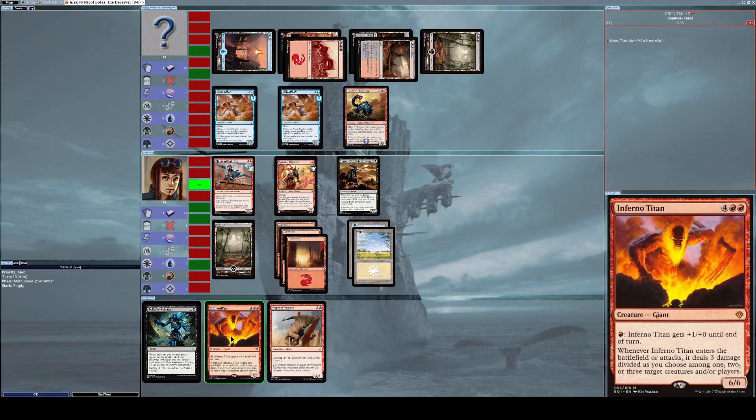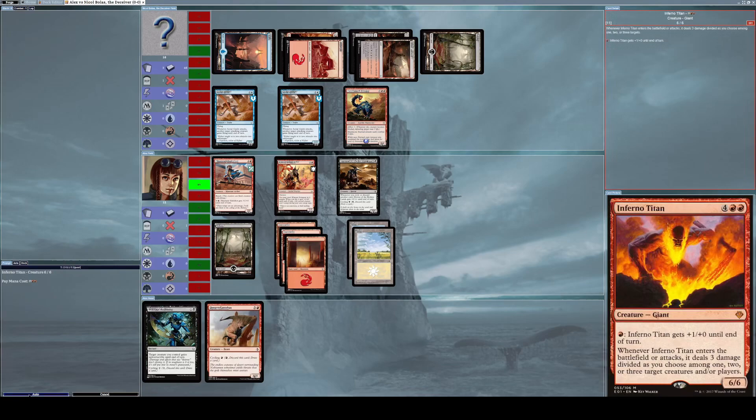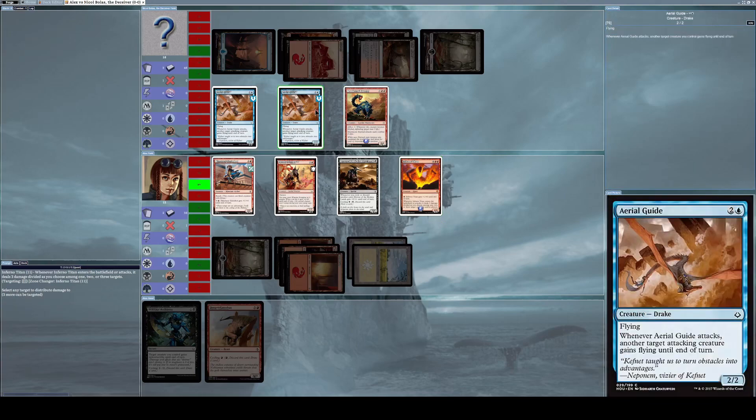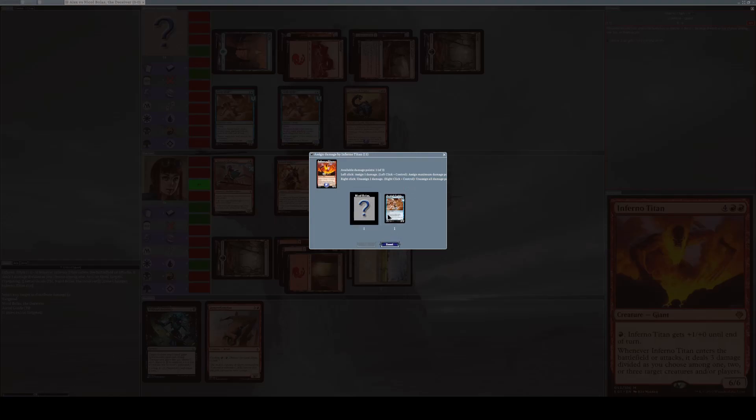I consider what to summon — I could summon Inferno Titan or Desert Cerodon. I decide to summon Inferno Titan. When Inferno Titan enters, I can distribute three damage however I want. I do two damage to one of his Aerial Guides to kill it and one damage to the player — Nicol Bolas — directly.